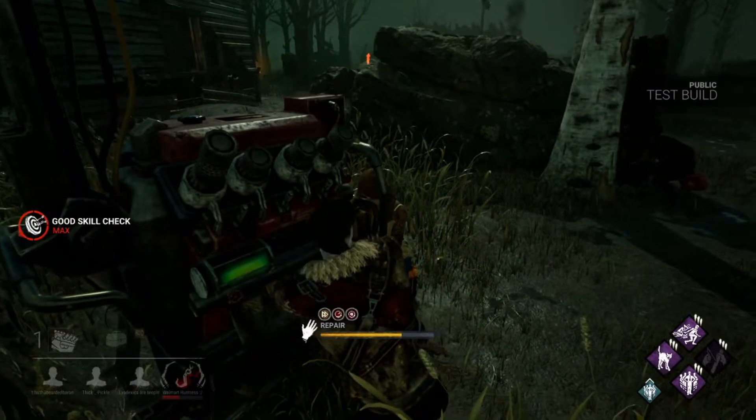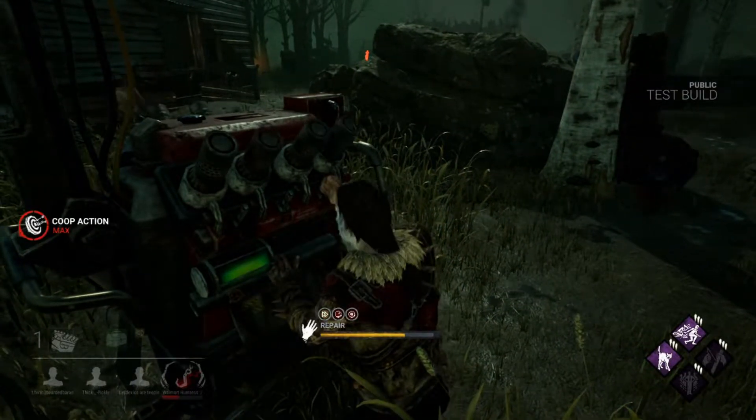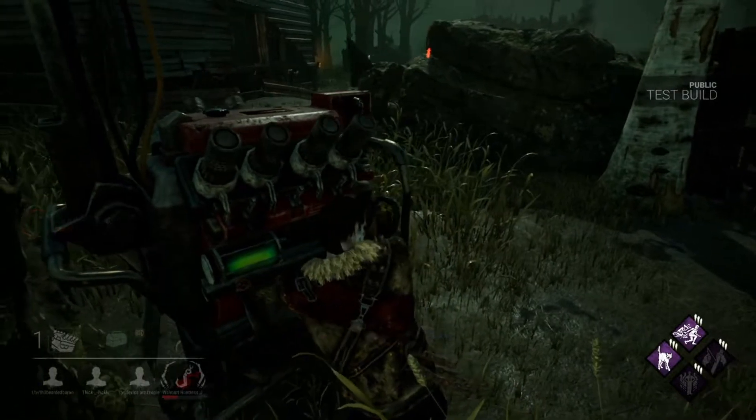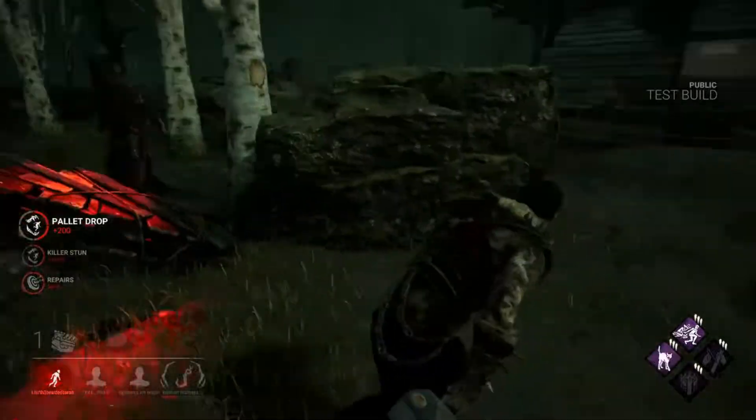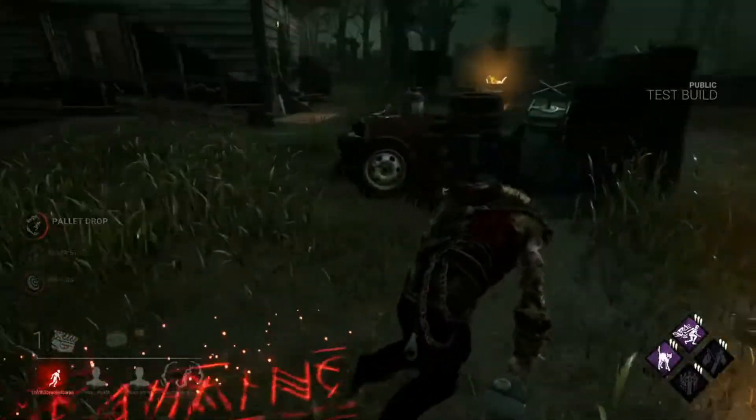Tip number two is knowing when and where to drop pallets. One of the largest tools in a survivor's arsenal are the pallets that the Entity has left scattered around the map, and they are vital to the success of all the survivors.